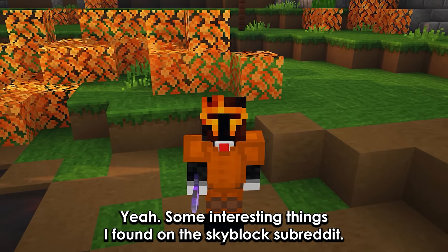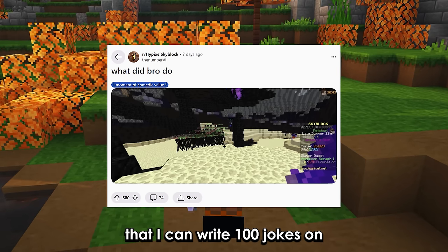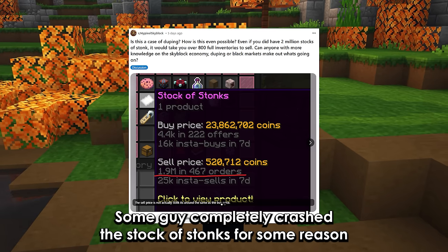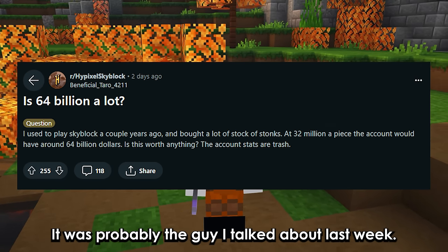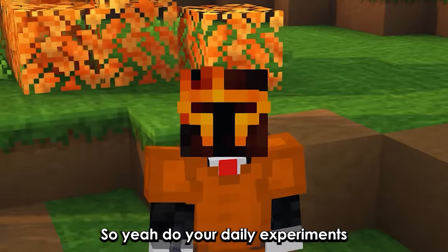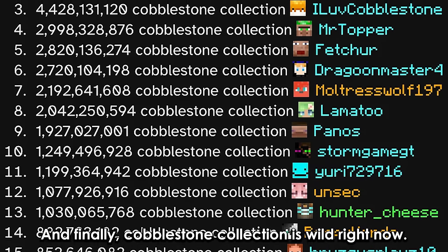Some interesting things from the SkyBlock subreddit: some guy completely crashed the stock of Stonks — probably the guy mentioned last week. Also people are getting a lot of good experiment table drops, so do your daily experiments. And finally, Cobblestone collection is wild right now.